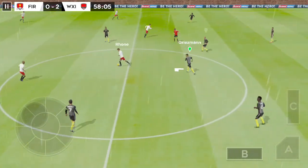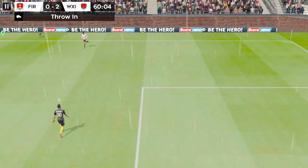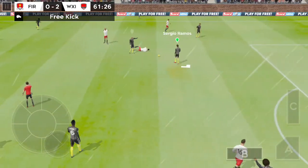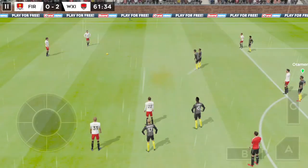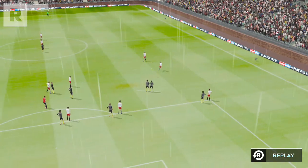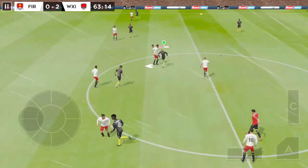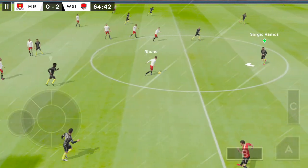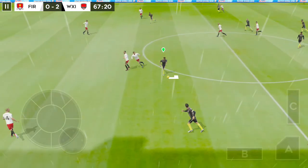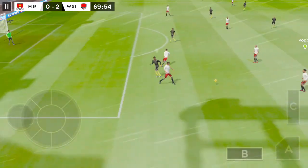It's 2-0 now. Confident pass and out for the throw-in. Here's Wynko — dangerous tackle there. Need to be careful — I'll be disappointed with that. Oh, that's well over. The replay will give us a closer look. No player has gone into the book yet. Cleared forward by the goalkeeper. Well cut out — distributes the play. Ramos tackles. Now it's Griezmann. This team look eager for more goals and it's looking likely they'll get them. They're just looking to keep the ball.